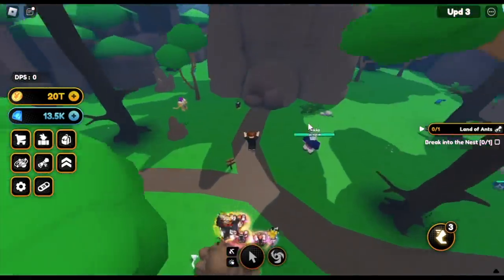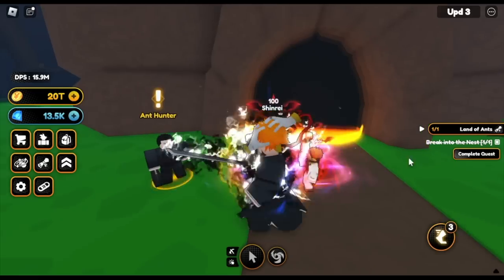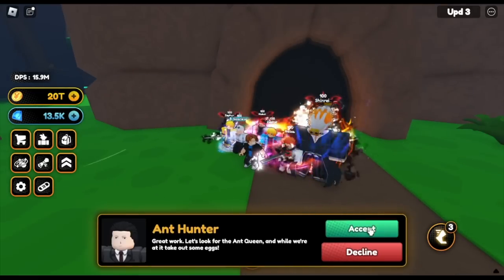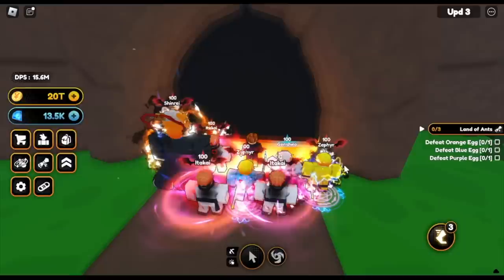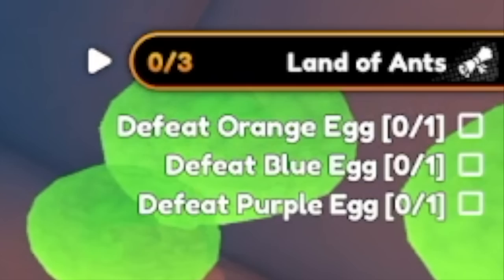That's the area. We need to break something. The DPS requirement is ten million — yeah, it's kinda low. Let's look for the Ant Queen. Our goal here is to destroy three eggs — defeat three eggs: one orange, one blue, and one purple.